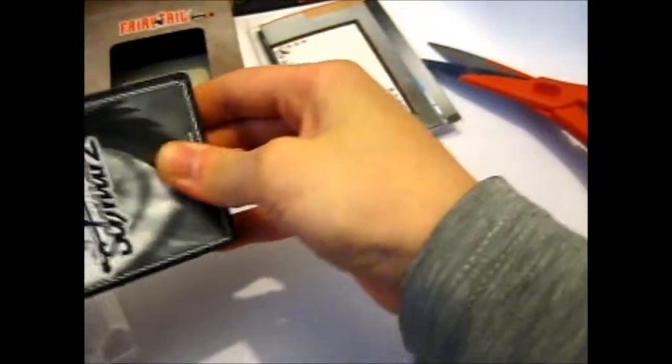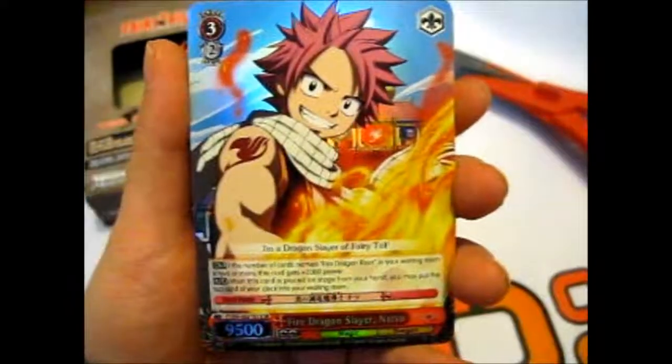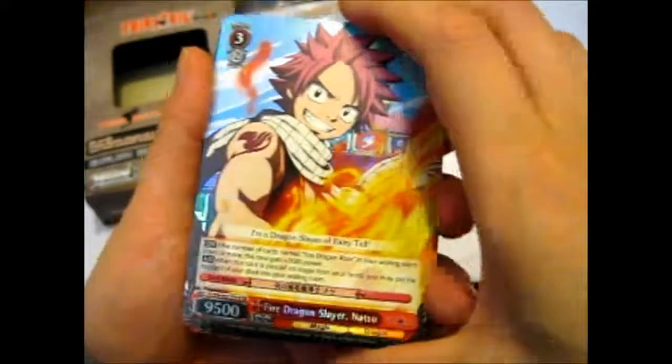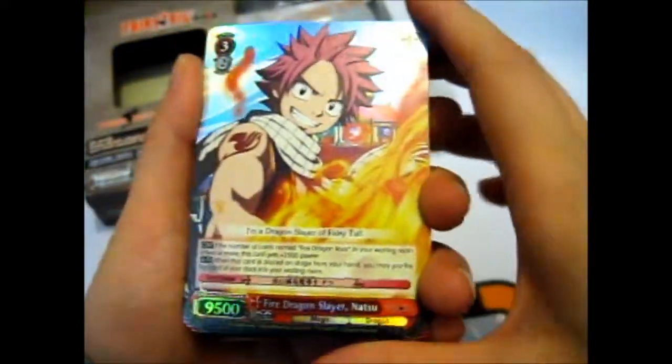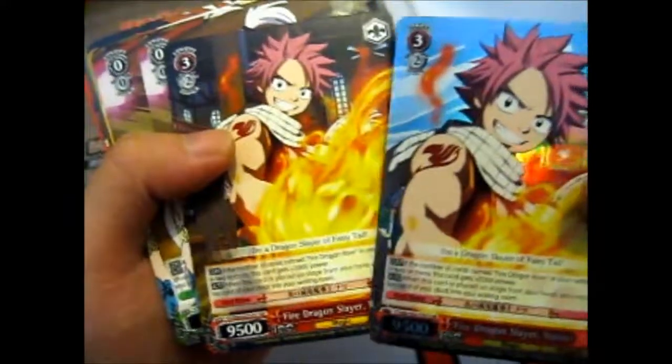Okay, so the deck. The cards seem in good condition, apart from one little blip, but that's fine. Let's zoom in. We have Fire Dragon Slayer Natsu — very pretty holographic. We also have the same card non-holographic, just a bit zoomed out.